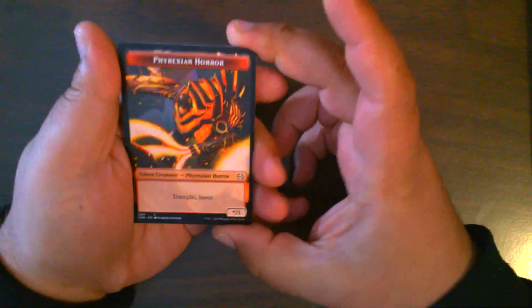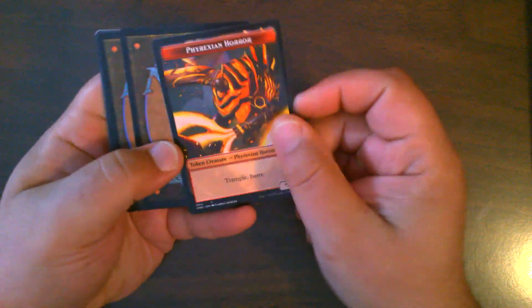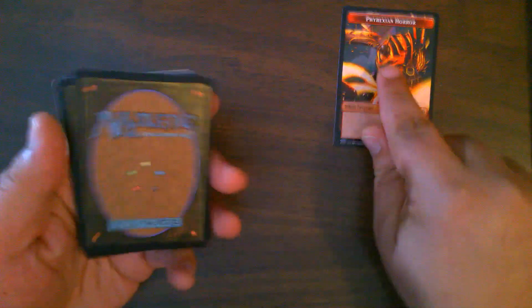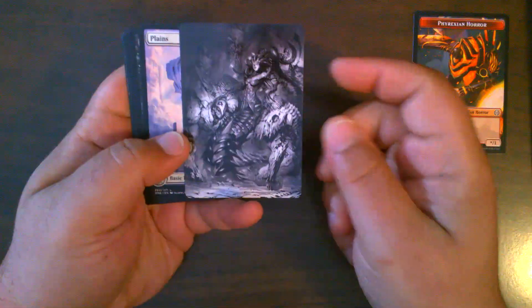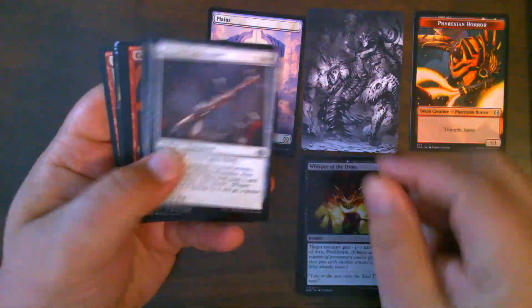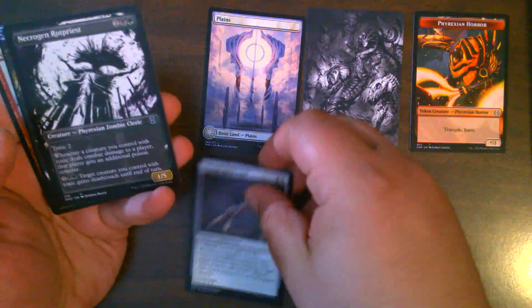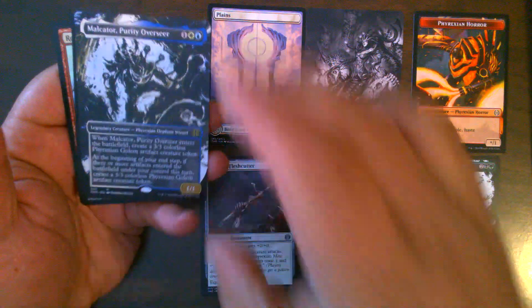Set booster number one. Apologies if things are a little shaky — we had a cold snap yesterday and it is very cold in my office, currently 49 degrees Fahrenheit. We have a Phyrexian Horror for our token, the showcase Vraska for our art card, full art plains, our commons, uncommons, and then a Phyrexian Rot Priest.